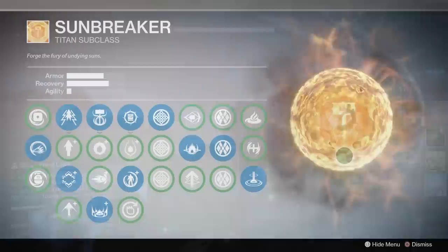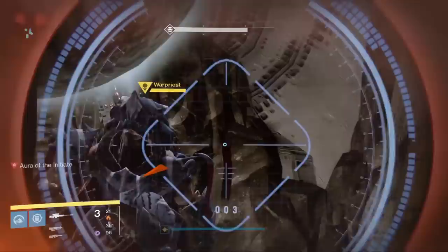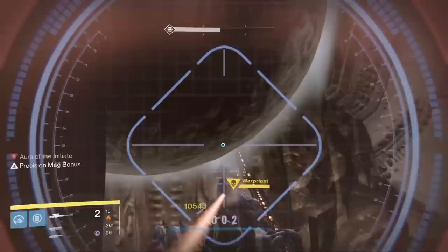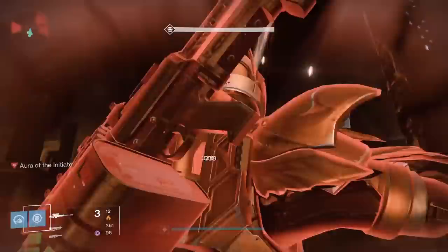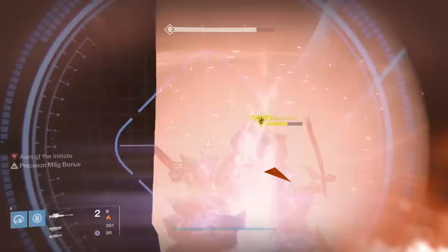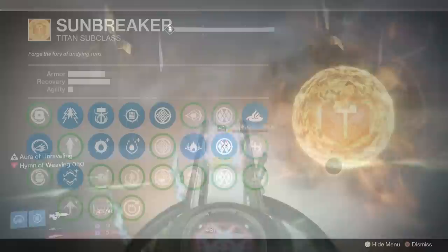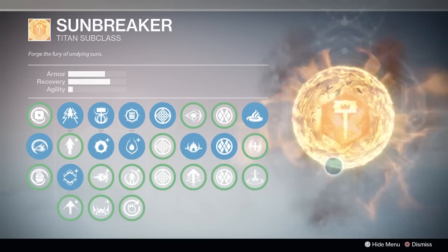For Sunbreakers, we have two builds — basically sunspots and no sunspots. A full sunspot build is Scorched Earth, Thermal Vent, Fire Keeper, and Explosive Pyre. This is all-out sunspots, very good for single target damage, and the kind of build you'd use on the Warpriest. You're not going to be using Melting Point on the boss, and melee isn't really important to that fight anyway. A no-sunspot build would be Forge Master, Melting Point, Explosive Pyre, and Simmering Flames or Cauterize — a very strong build if you don't want sunspots for any particular reason.